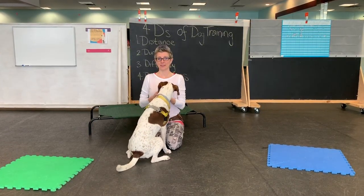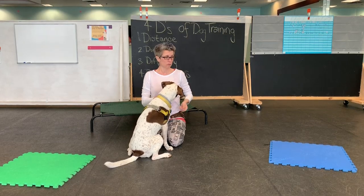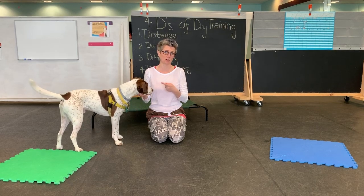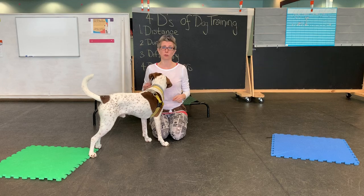Hi guys, so for today's tricks and games we're going to do multiple places to go. Right now I have two mats and I've got a cot behind me. You can use three mattresses, or you can use a couch, a chair, and a cushion. You can use three towels on the floor — whatever you want.